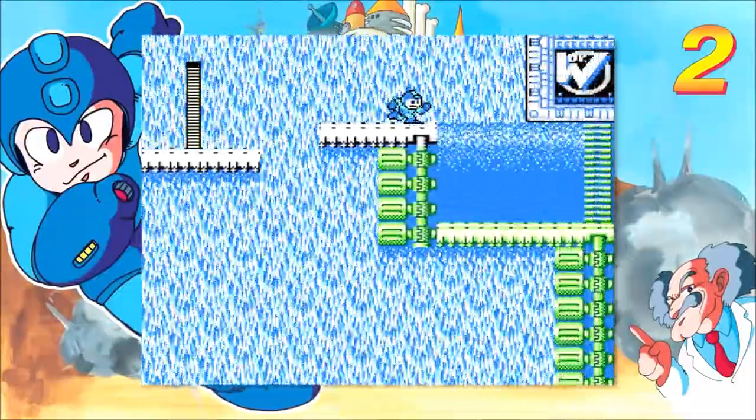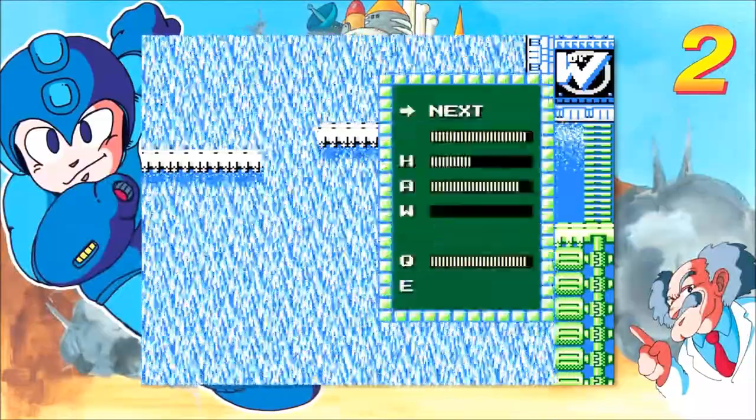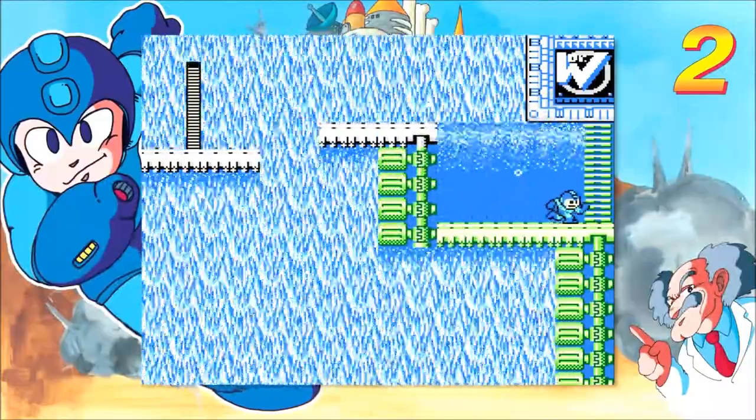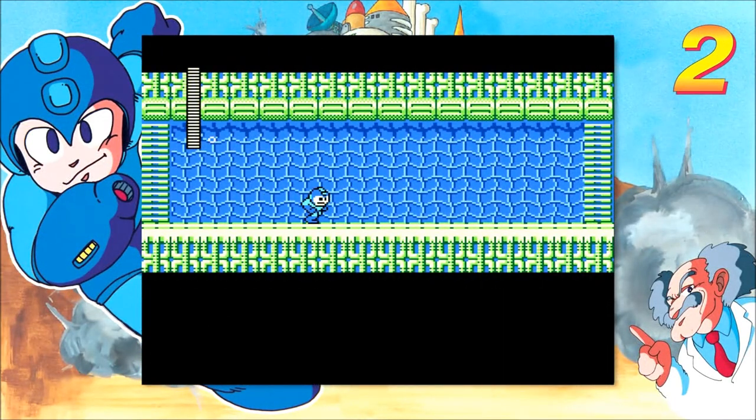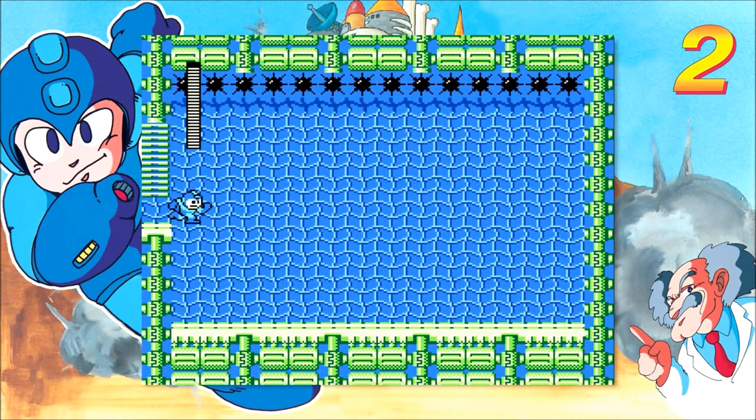Basically just trying not to let them surprise you in places where they will instant kill you or knock you to your death. Those little crabby robots — not a big threat. So, Bubble Man — I'm thinking even on hard difficulty I probably don't need to use his weakness with Metal Blades, but we'll see.